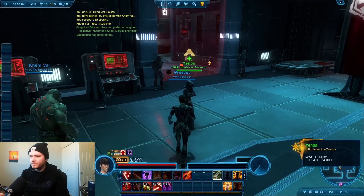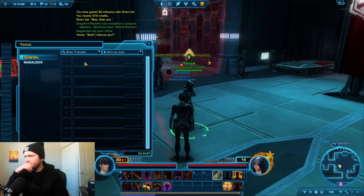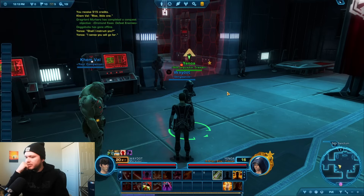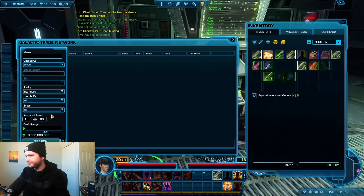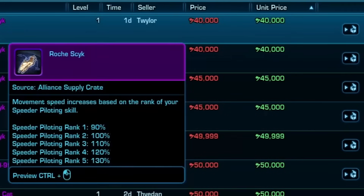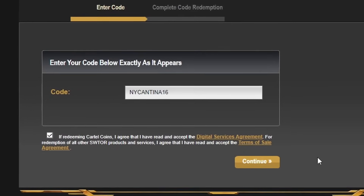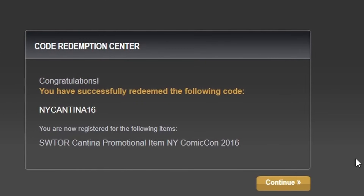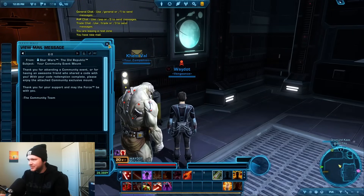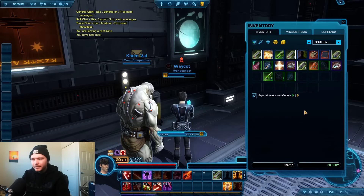I also went and trained my speeder piloting, which is your mount skill, and found out I wanted to access the GTN — the Galactic Trade Network — in order to purchase myself a speeder. One problem: other players set the prices on the GTN, and the cheapest speeder on there was 40k. A bit more research later, and I found out that there are vendors which sell these mounts for much cheaper, only 8k. But then I found out the real loophole — the real cheat code, if you will: NYCantina16. A free mount for any player. There are a few other codes for other mounts and pets, presumably released as a promotional item for some event in the year 2016. Either way, I'll take it.